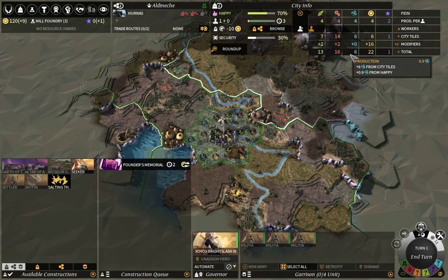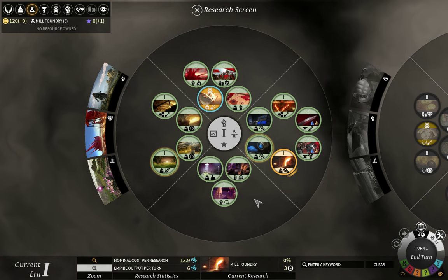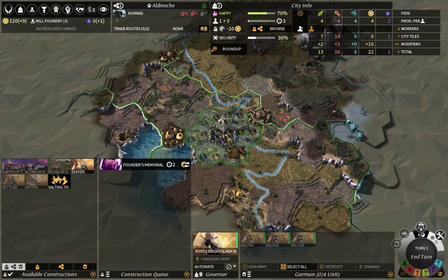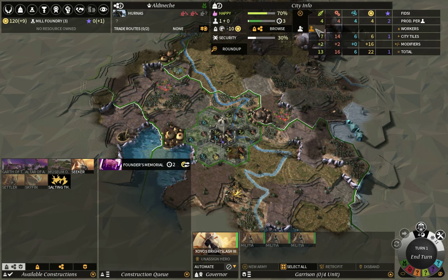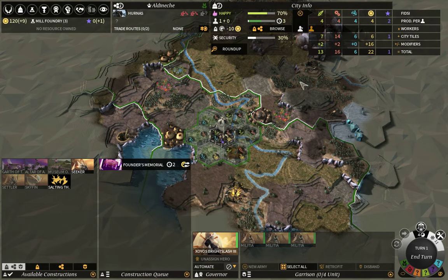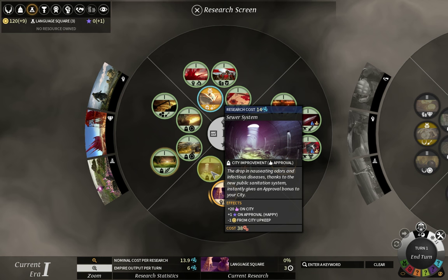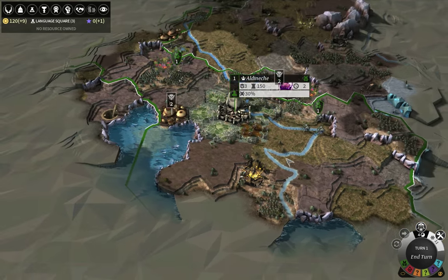We're going to get Mill Foundry in three turns. I'm thinking about priorities: I need to create a settler as soon as possible, but I'll need to wait at least an additional turn. Since I'm going to be making a settler anyway supported by two population units on production, I won't have much use for Mill Foundry right away, so I'm going to rush Language Square instead, then go for Mill Foundry, and most likely a Super System after that.